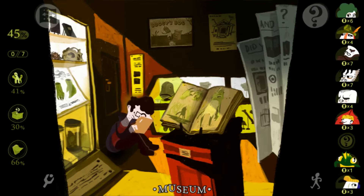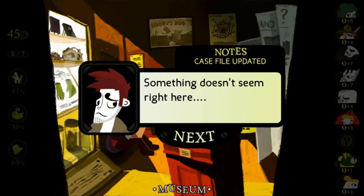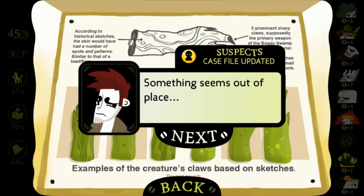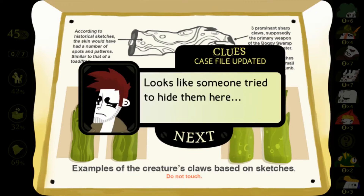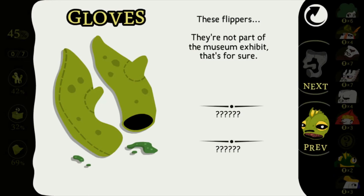There are skulls and stuff. Models of Boggy's claws — something doesn't seem right here. I think I should try arranging these models into pairs; something seems out of place. According to historical sketches, this skin would have a number of spots and patterns similar to that of a toad or frog, and then three prominent sharp claws — supposedly the prime weapon of the Boggy swamp monster. Some early sketches even showed a small thumb. Looks like someone tried to hide some gloves here. And these slippers — they're not part of the museum exhibit, that's for sure.